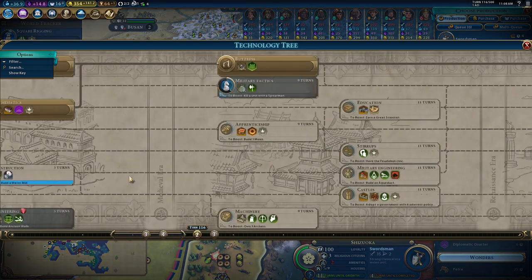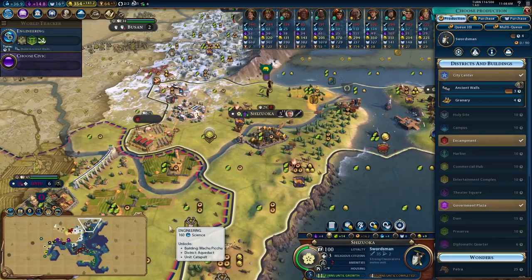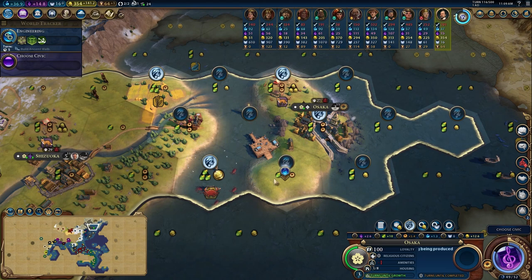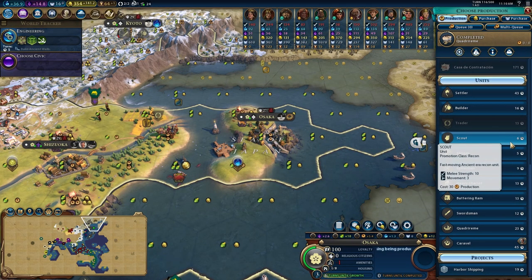Speaking of catapults, I don't actually have the tech yet - I need five more turns, but I also need to build ancient walls as a eureka so I'll slide that in for three turns and get back on the swordsman. I really want Osaka to build this campus but we're still a population away, so I swapped over the wheat tile - hopefully they can grow quickly. In the meantime I'll pump out another scout; this one can go east.